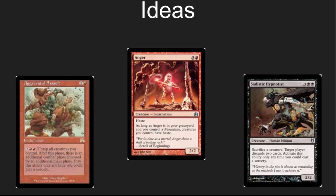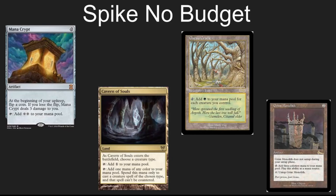Sadistic Hypnotist combos really well with the Kobolds. Anger is tougher to remove than most of the enchantments that you're using to give out haste. Aggravated Assault can be a very powerful win condition. If budget is not an issue, Mana Crypt, Grim Monolith, Gaia's Cradle, and Cavern of Souls are all very solid cards to add.